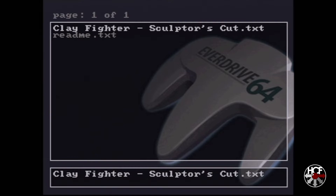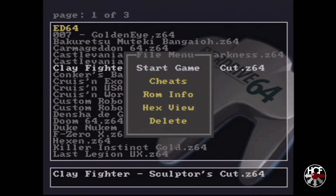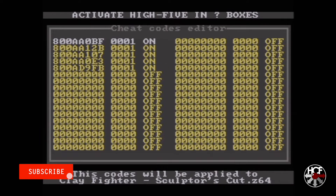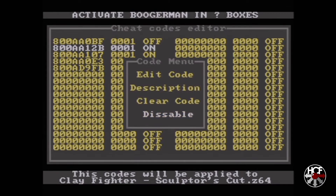To activate the cheats, hit B to get back to the main screen, scroll down to Clayfighter's Sculptor's Cut, hit A, then scroll down to Cheats which will bring up the Cheat Code Editor. I'm going to turn off all of the codes except for the one to have Earthworm Jim appear. Hitting A on a code lets you toggle it on or off. Also on this screen, if you found codes elsewhere that aren't in the .txt file, you can add them by hitting A on a blank code — it'll bring up a text editor. But downloading from gamehacking.org is definitely a lot quicker.